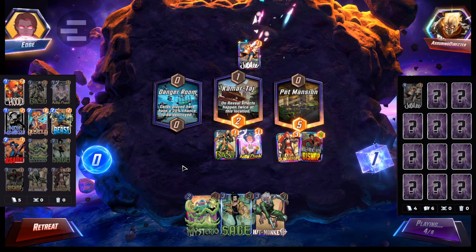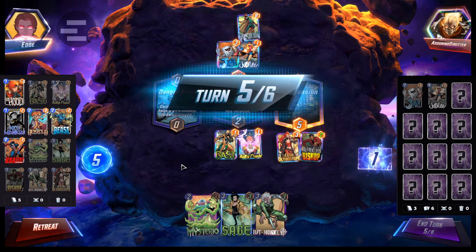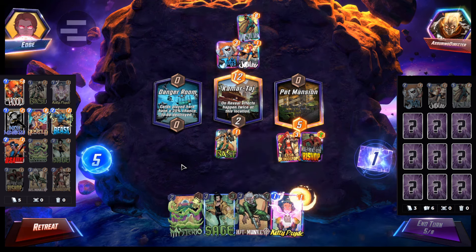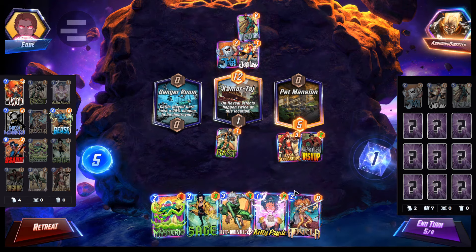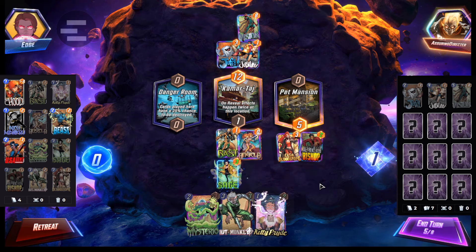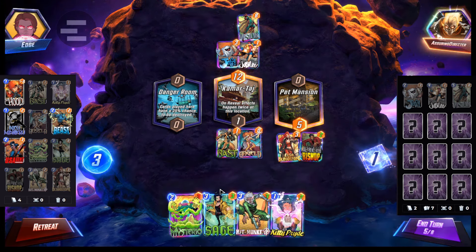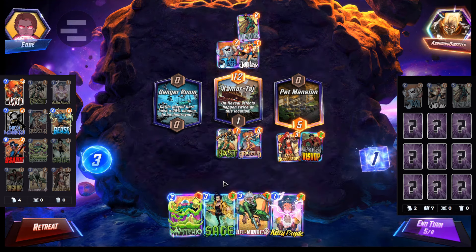Alright — Jubilee and Red Hulk probably. Vision, Jeff. Electro deck, maybe? So we don't actually get Beast — that's okay. Last turn: Mysterio. Yeah, so we just have to Sage then.